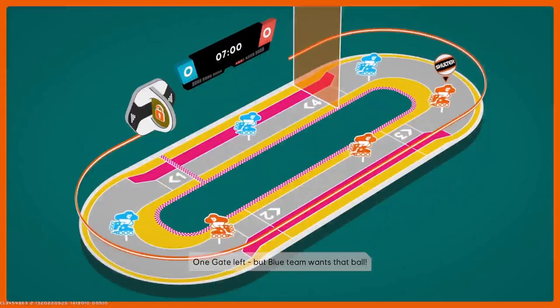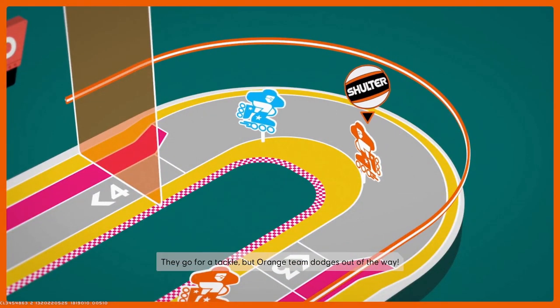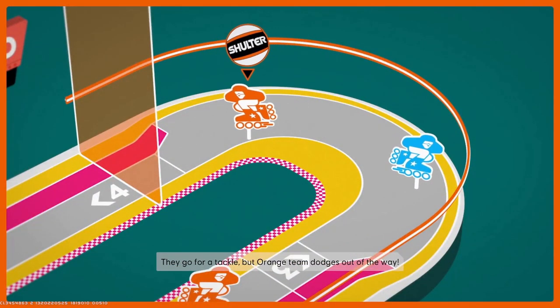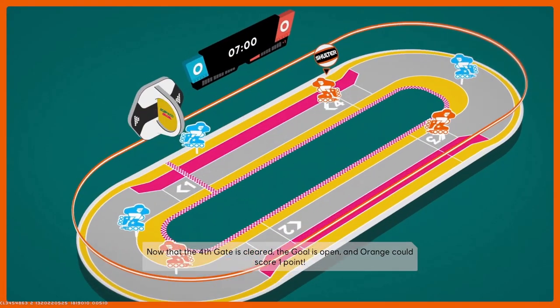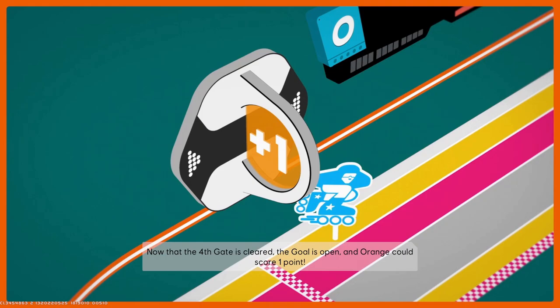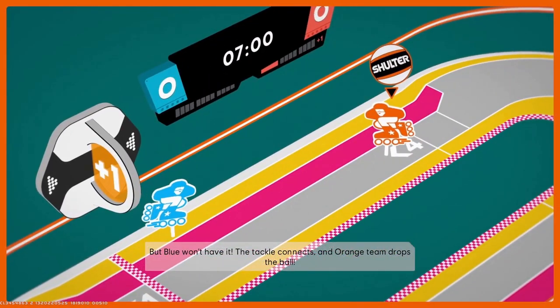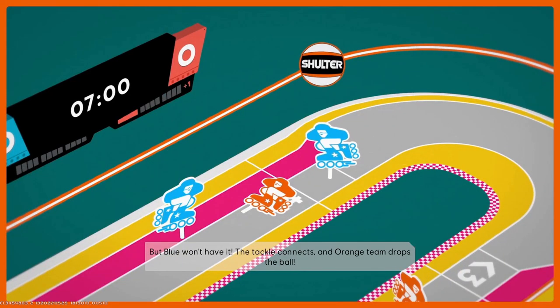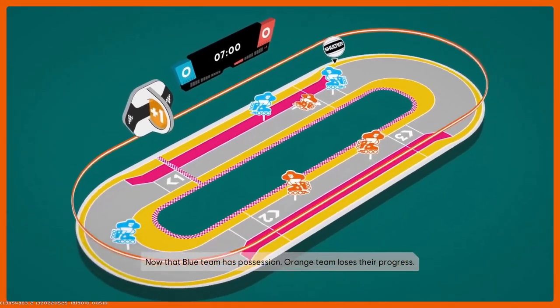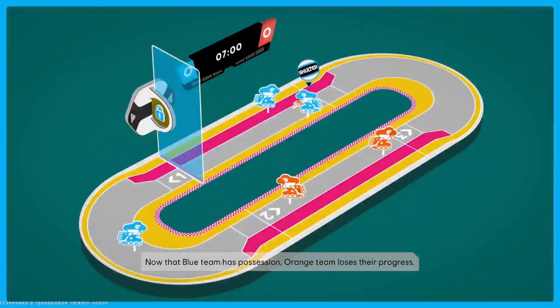One gate left, but blue team wants that ball. They go for a tackle, but orange team dodges out of the way. Now that the fourth gate is cleared, the goal is open, and orange could score one point. But blue won't have it. The tackle connects, and orange team drops the ball. Now that blue team has possession, orange team loses their progress.